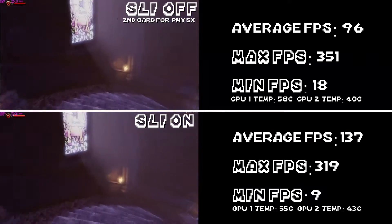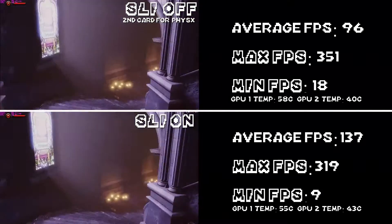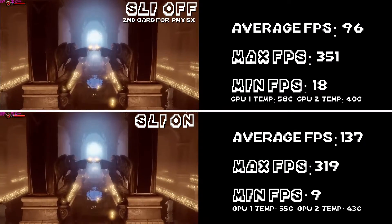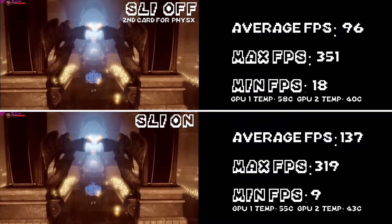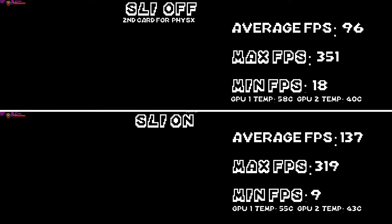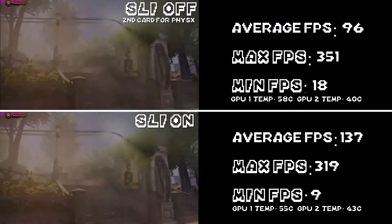The benchmarking here was done with the DX11 Ultra preset set within Bioshock Infinite, and what I'm using here are my two GTX 770s. These are specifically the ASUS models that are water-cooled with NZXT Kraken G10 brackets, so I do very much recommend using SLI here.